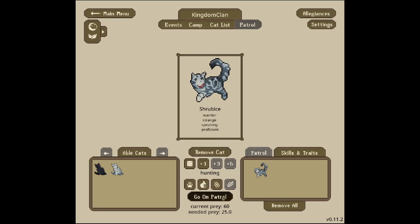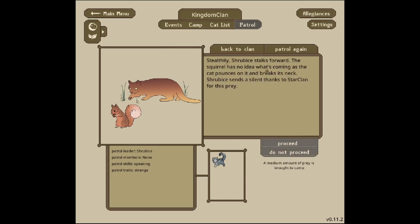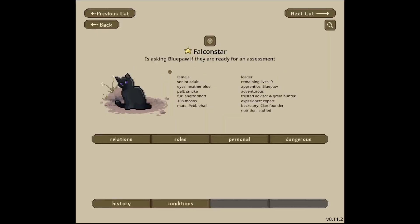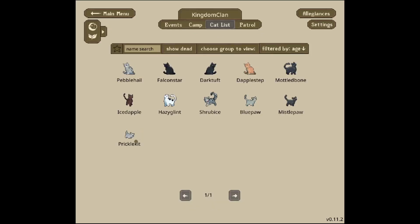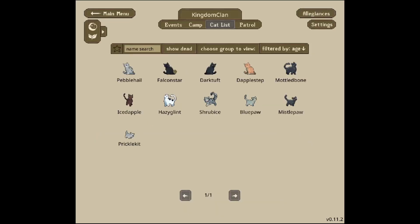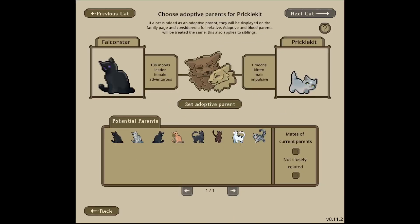Shrub Ice is strange and speaking proficient — they can go on a hunting patrol. The patrol comes across a squirrel engrossed in nibbling at a morsel beneath a tree. Proceeding stealthily, Shrub Ice stalks forward, the squirrel has no idea what's coming as the cat pounces and breaks its neck, sending a silent thanks to StarClan for the prey. That means Shrub Ice can become a knight! We now have two knights, which means at least one royal can go out on patrols. I also realized we should get Prickle Kit a family — I'll make them the adoptive child of Falcon Star and Pebble Hail, setting both as adoptive parents. They now have an heir just in case.